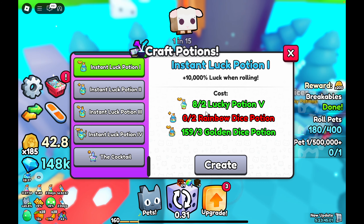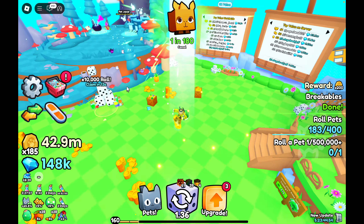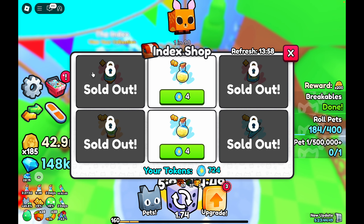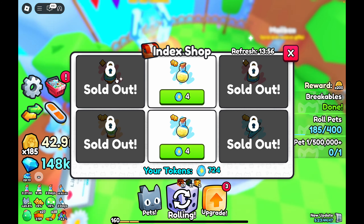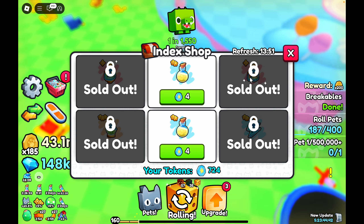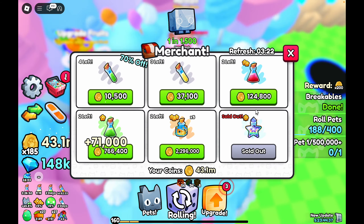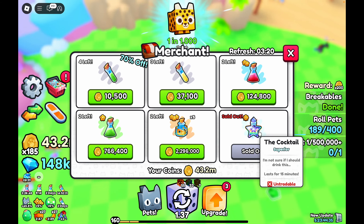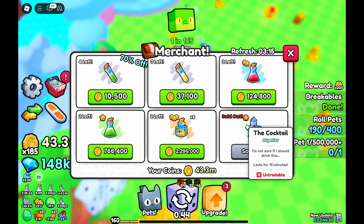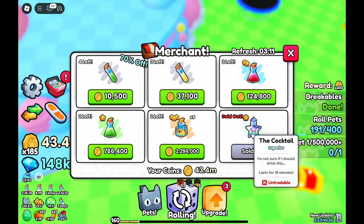You can craft all the potions you need manually — crafting instant luck potion ones, twos, and threes. You can get a bunch of those potions by going into the shop. You can see there's already an instant luck potion two that I bought, and some rainbow dice potions which help craft instant luck potion twos or threes. You can also check the merchant — you need cocktails for the recipe to craft instant luck potion fours, and you can see cocktails are being sold here.